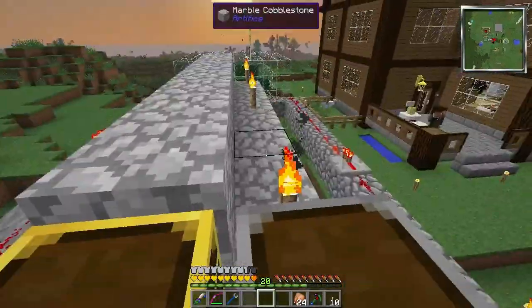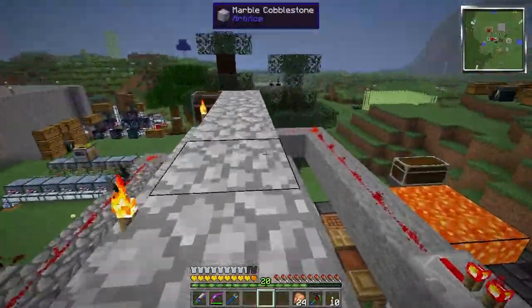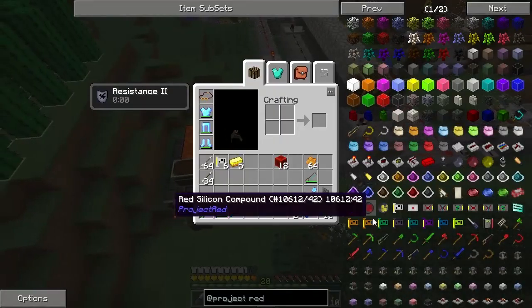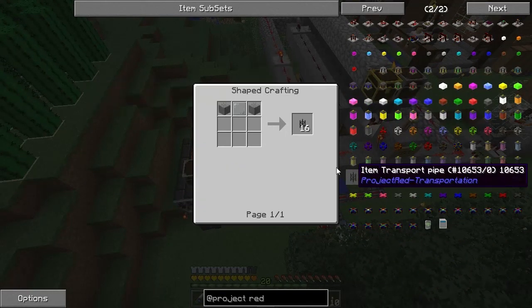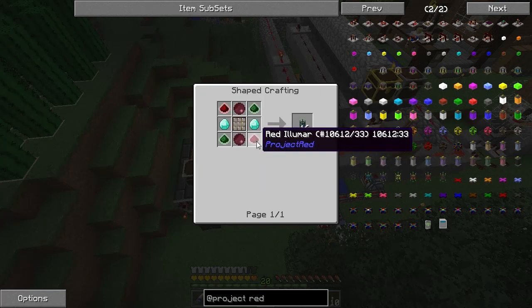I'm going to wrap it up here because my brain hurts and I've been recording for a long time — and that doesn't include the time it took me to build these things. The chips themselves — the pipes aren't that bad. The basic transport pipes: stone, glass panes. I have infinite sand already and an entire chest full of smooth stone. Plus if I didn't, I have an entire locker full of cobblestone I could just turn into smooth stone. So they're easy. However, everything else requires Illumar — green Illumar, red Illumar.